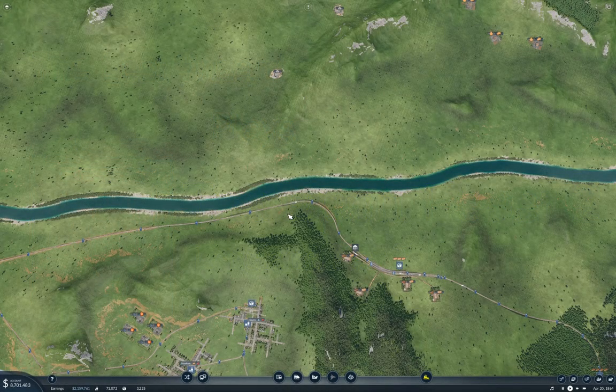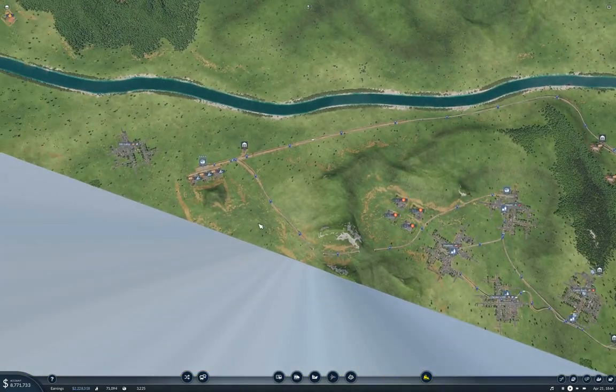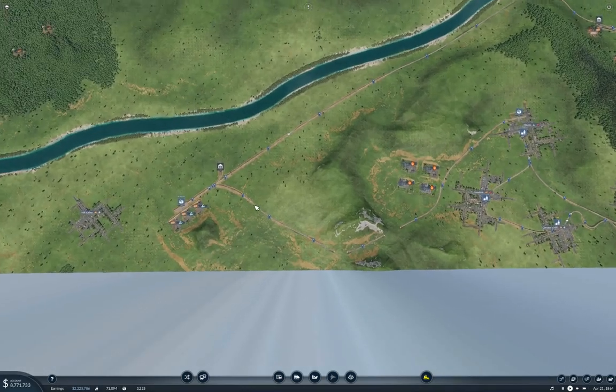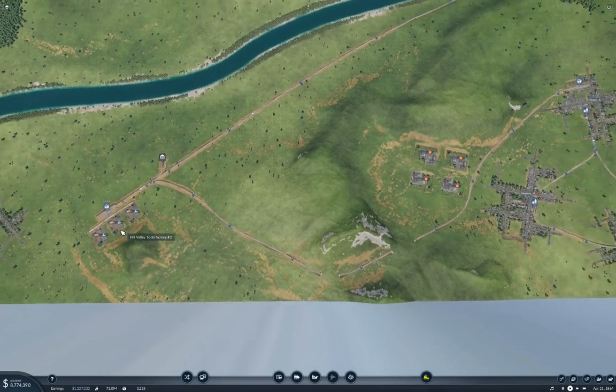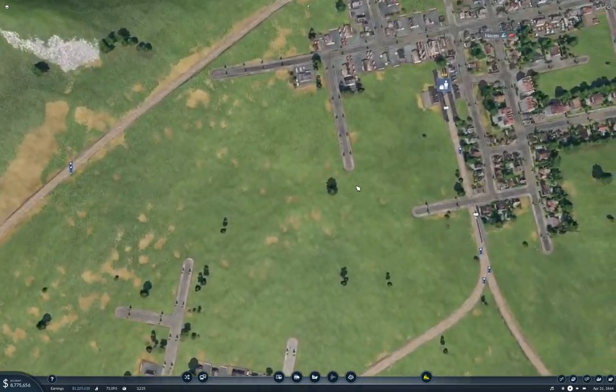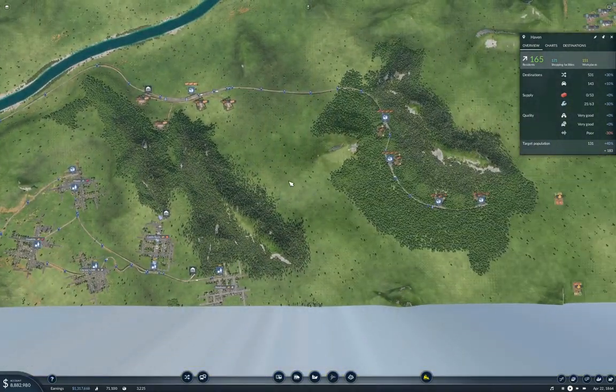Hello everyone, welcome back to Transport Fever 2. This is the Longland map. I was looking around before starting up today, and we've got some tools production going on, and we're delivering tools into Haven. We're delivering 22 of 62 there, and that's good.